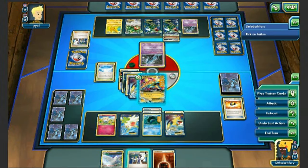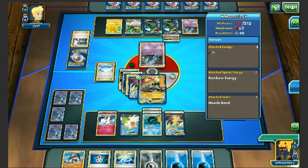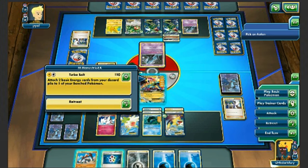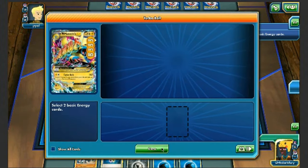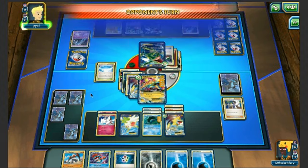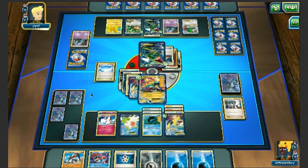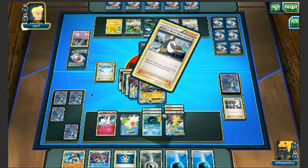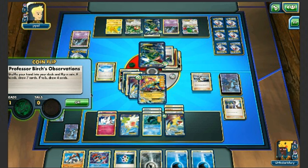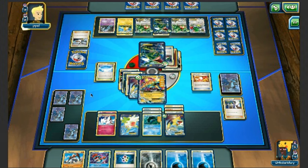I Turbo Bolt for 130, putting the Fighting energy onto Manectric. I could have benched Regirock but it won't do enough damage to one-shot Mega Rayquaza so I'm not going to bother. We see my opponent bring up Rayquaza — is he going to get the one-hit KO? He plays Birch's Observations. If he gets Mega Rayquaza I go down, if not we survive.